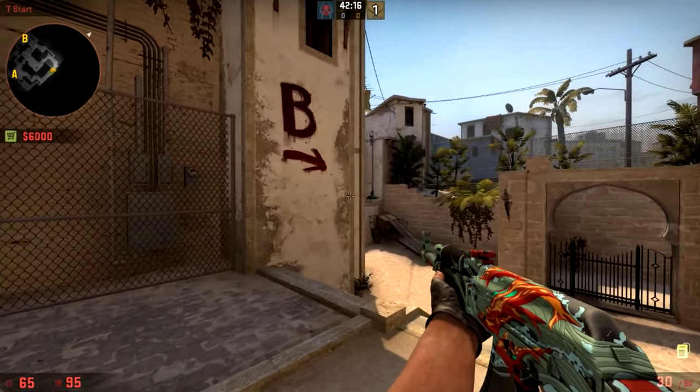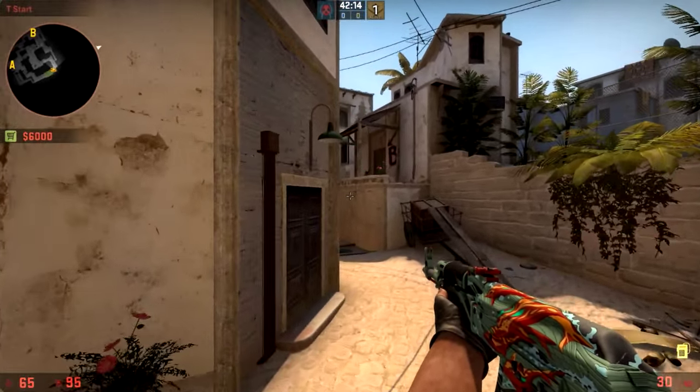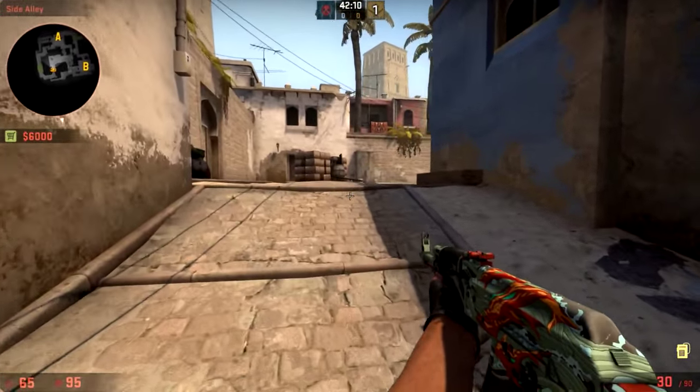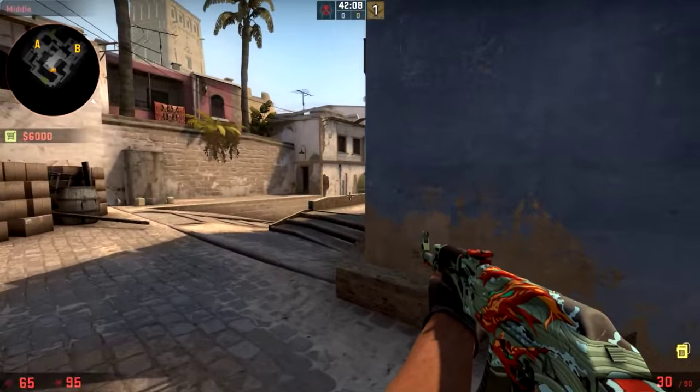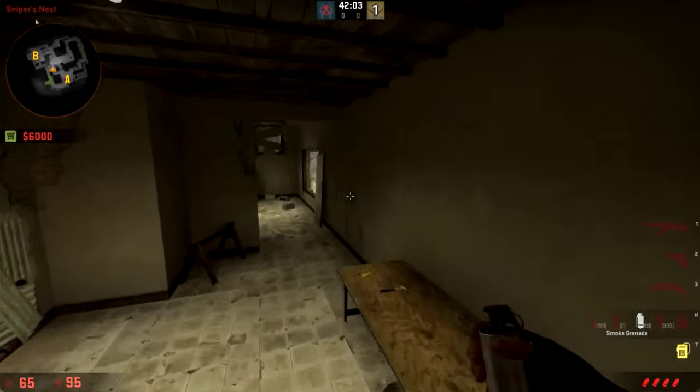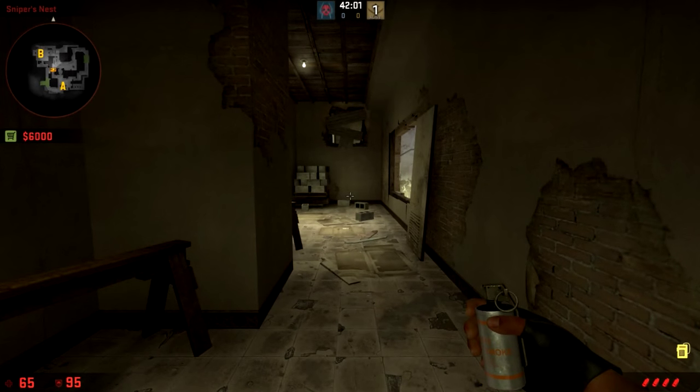Hey, this is Voo, and this is going to be smokes, one-ways, molotovs, and flashes on DE Mirage as fast as physically possible. Two things to note: first, this is on the classic view model, so if I use my thumb for anything you'll have to adjust slightly. Second, I'm going to have a longer video with a couple of extra smokes and clearer explanations in the description.